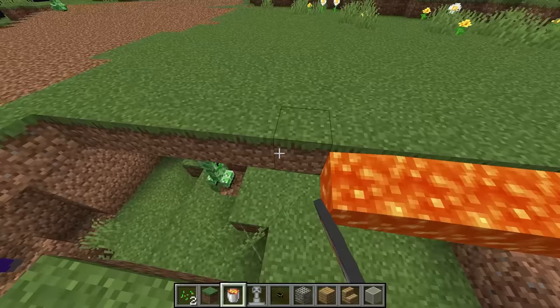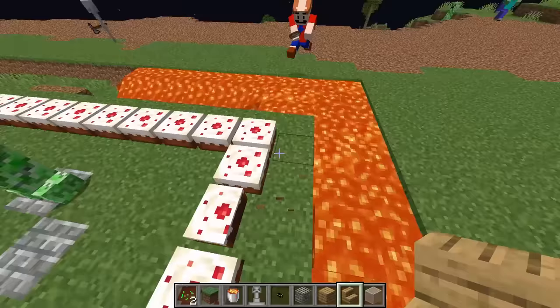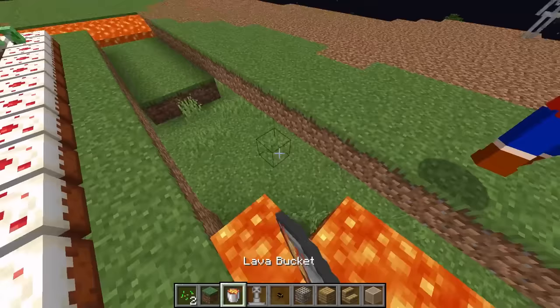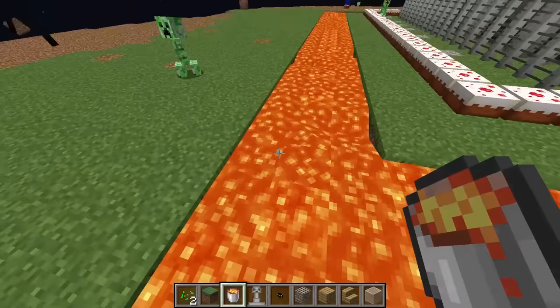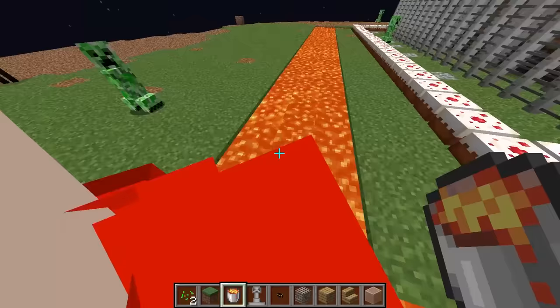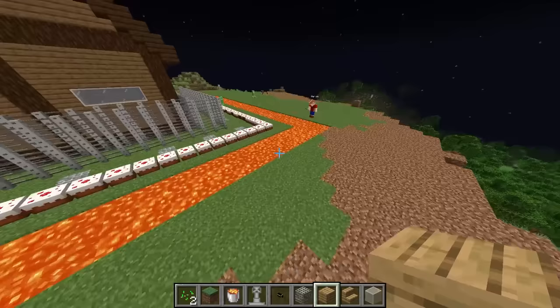I also have lava to put in — I was going to do it in a minute but I guess we're doing it now. Those mobs down there are not going to have a good time. Daddy, you accidentally lit the chocolate on fire! No I didn't! Yes you did, I saw it with my own two eyeballs! All right, daddy, we just finished the moat.